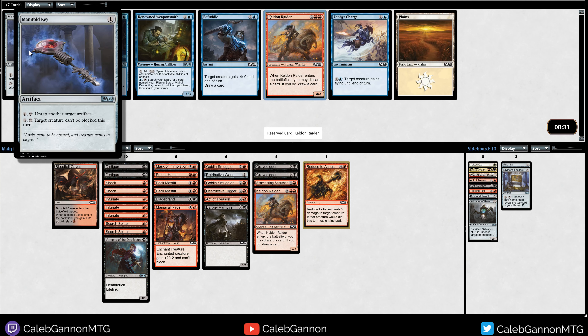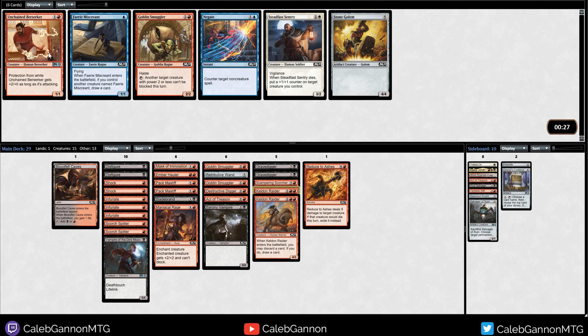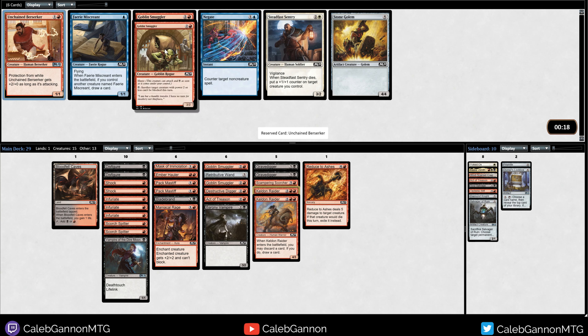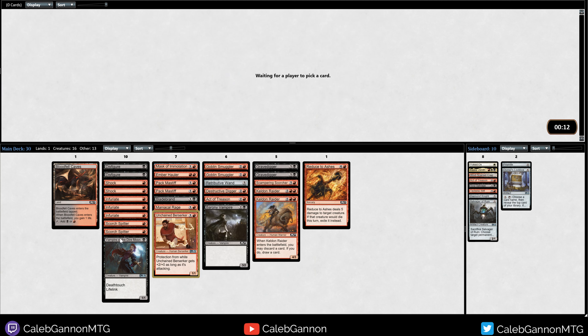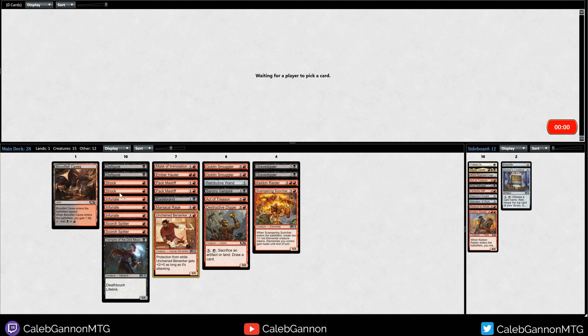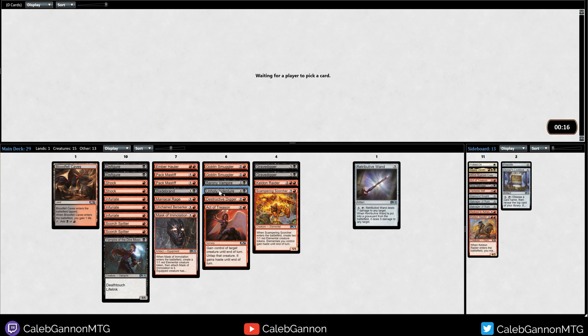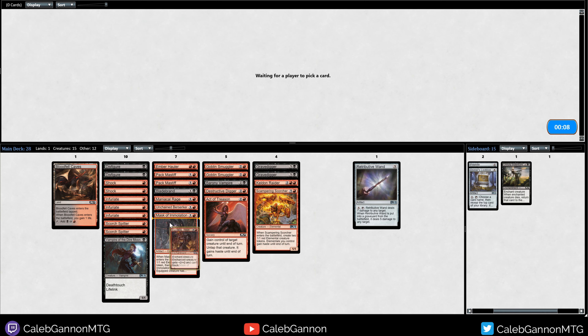Another Keldon Raider. Manifold Key - three mana to give Unblockable - I don't love that; I'd rather just have another Keldon Raider. We got both of them? I think I want Unchained Berserker just because of how hard it hits, and Pearl White could have like a bunch of offense against some people. I would love another Goblin Smuggler, but we need more two drops to make our curve better. Let's see - we can cut that. Another Inferiorate - okay. Add this to Sideboard. Last pick - Pack Mastiff. Nah.